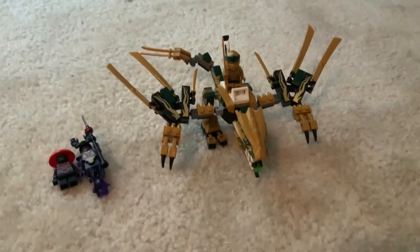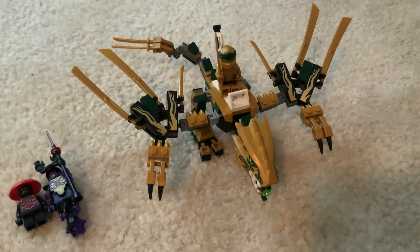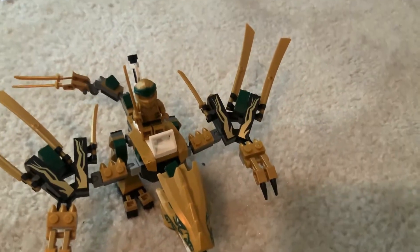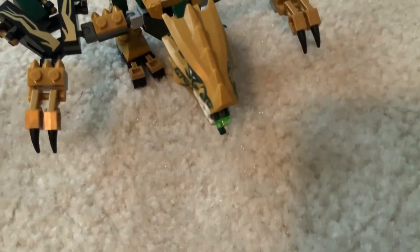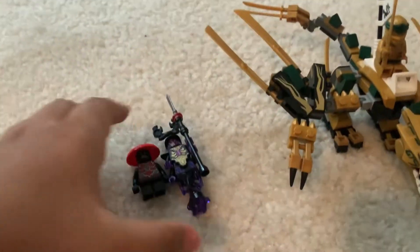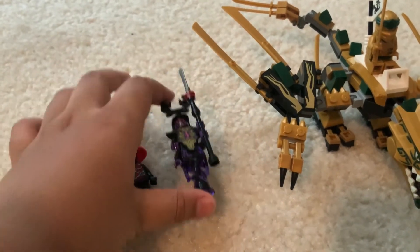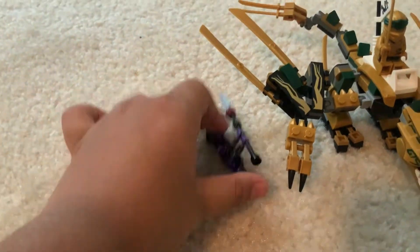The first one I'm going to show is Lloyd's Golden Dragon. Here's the Golden Dragon — looks pretty cool. Has a lot of cool gimmicks, can move around a lot, pretty flexible, and has a shooter right here. There's Lloyd with the Golden Katana. Then here comes the bad guys — Lloyd's dad, Garmadon, and the minion. I forgot his name, but yeah.